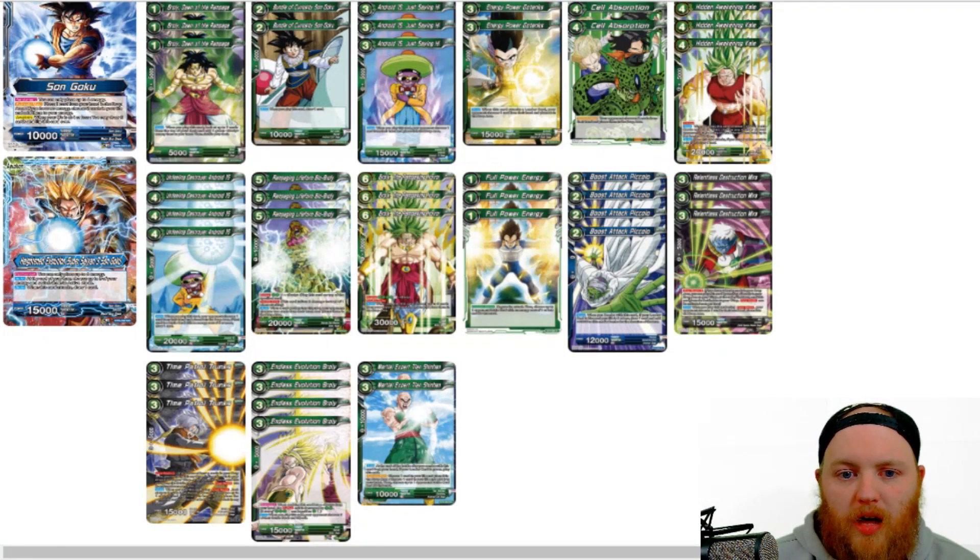Next up we have 3 Time Patrol Trunks. He's a 3 cost, 0 cost 5k combo, 15k attacker. Overrealm for 3. Auto: whenever you play this card using Overrealm, look at the top 2 cards of your deck — you may choose one and put it into your hand, or put them on top of your deck or at the bottom of your library. Just a really good cycle card. Getting only 3 cards in the discard for Overrealm is not difficult at all — it's a strong effect of basically drawing a card and either setting up your next draw or getting rid of a card you don't want.